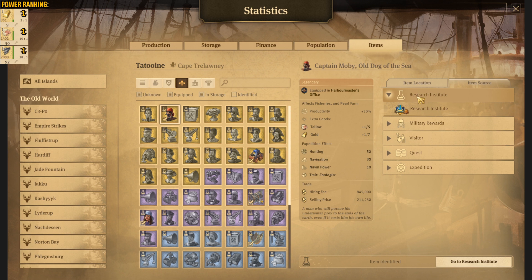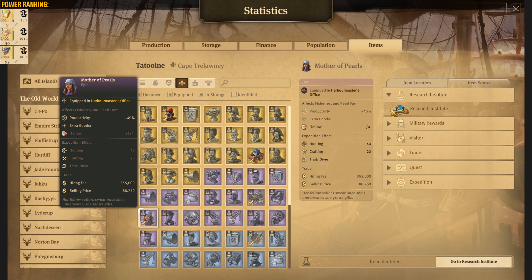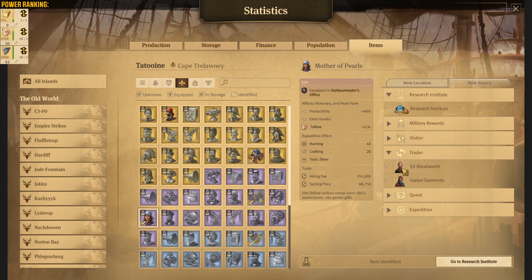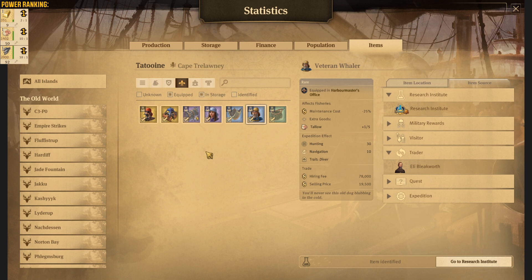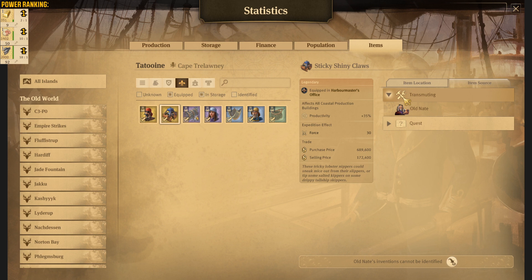Then we have Mother of Pearls — luckily she can be bought at Eli and also Isabel Sermento. I bought her from Eli, so it is much easier to just go there with your ship and buy her. Then let's go to the Veteran Whaler. I bought him at Eli as well, so it was much faster. And then the other items right in here — as you can see, we can transmute them at the Old Nate lighthouse. So I'm going to go to him in a few seconds.